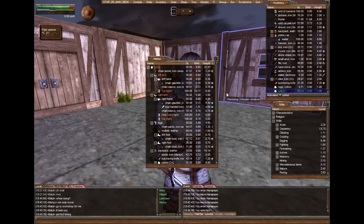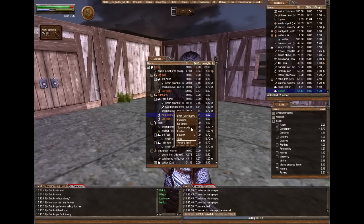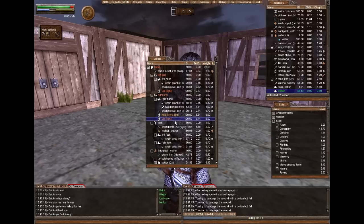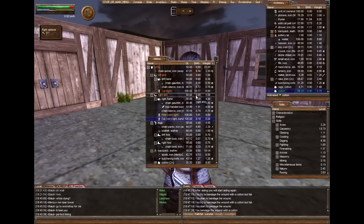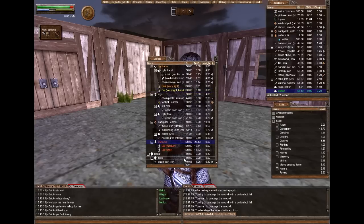Light wounds will heal over time, but if you don't want to wait, you can bandage them if you have extra cotton or rags. Just like how I healed my own body, I'm going to heal his wounds. He has some cuts and holes, nothing too major. Light wounds take about 0.10 kg of healing material. Medium would be 0.2, bad would be 0.3, and severe would be 0.4 kg. Now if a severe or bad wound is very high and your first aid is low, there is a chance you could make the wound worse and the damage will increase.